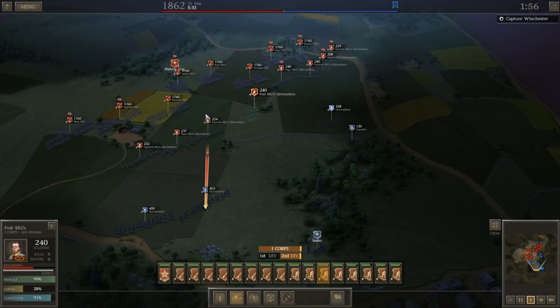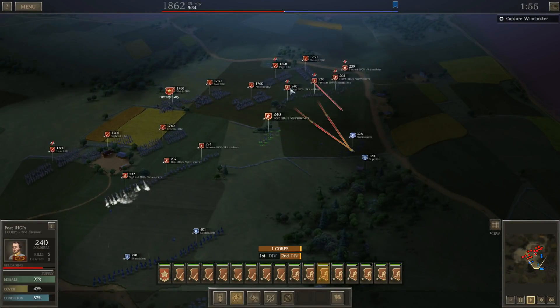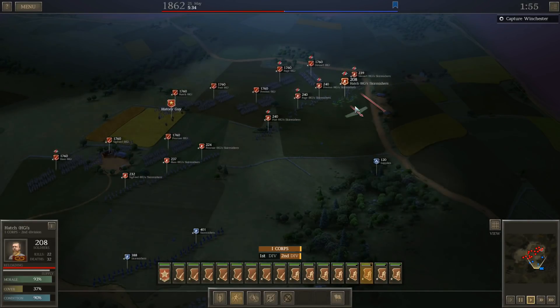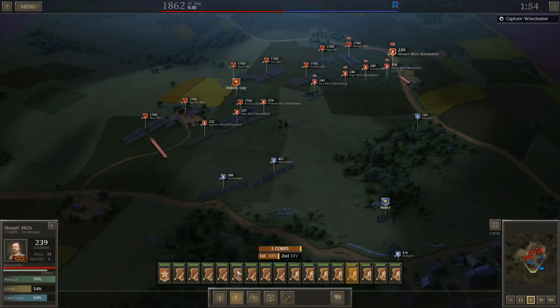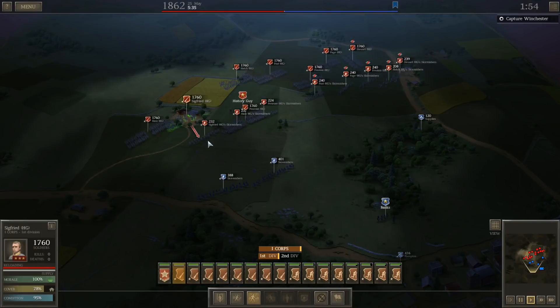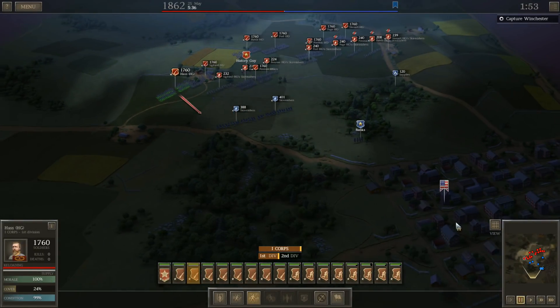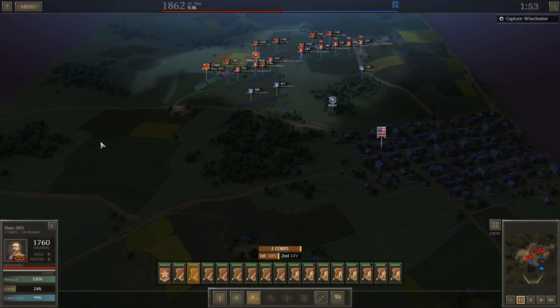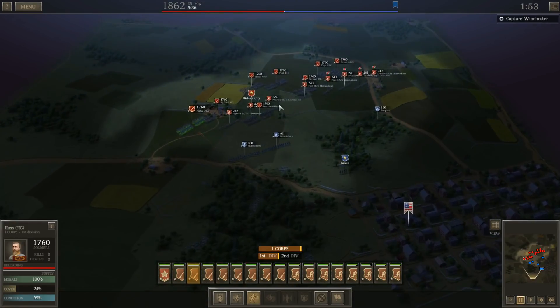Welcome back everybody. This is part 3 of my reboot of the legendary Confederate campaign in Ultimate General Civil War. We are at the First Battle of Winchester, and in keeping with my new strategy of going for maximum damage caused to the enemy while also winning the battles, I have chosen to forego my usual strategy at Winchester, which is basically to lose very few men by doing a complete flanking maneuver and coming up and hitting the enemy from the rear.